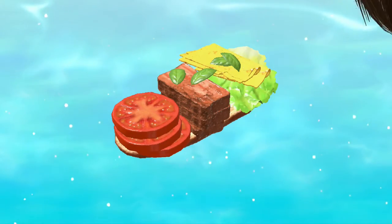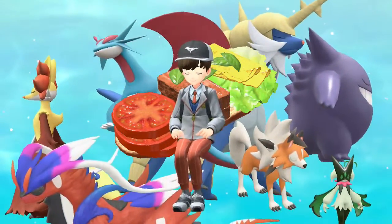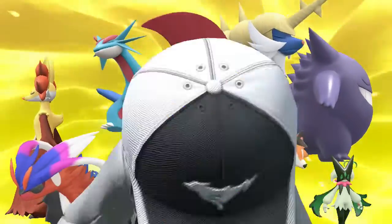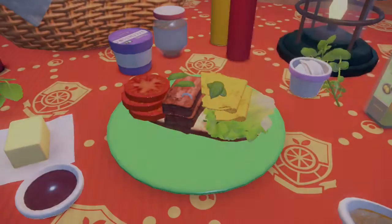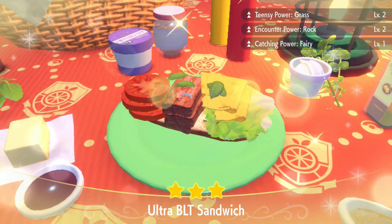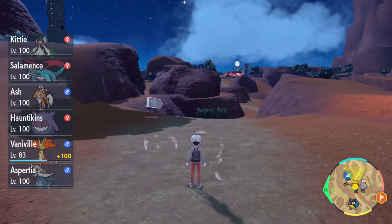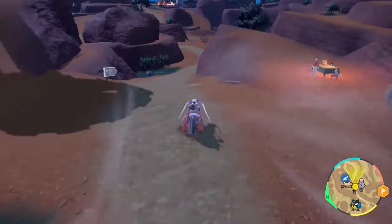It might take you a few attempts — it took me about four or five the first time, but after you get the hang of the sandwich it's very simple. As mentioned, if you are using the salty Herba Mystica you can use another item to get Sparkling Power. This gives encounter level two for Rock type — obviously if you have encounter level one there are fewer spawns, level two is decent, and level three gives much much more Clodsire spawning in.